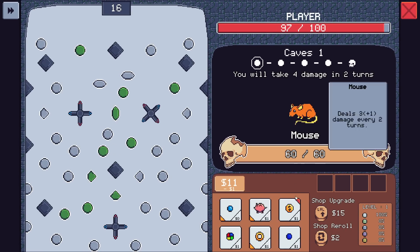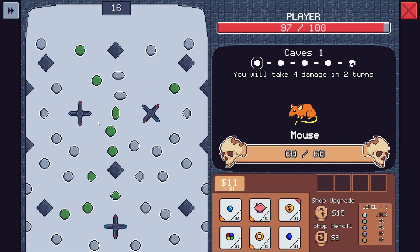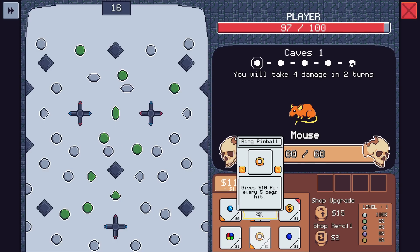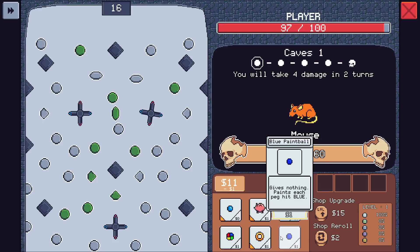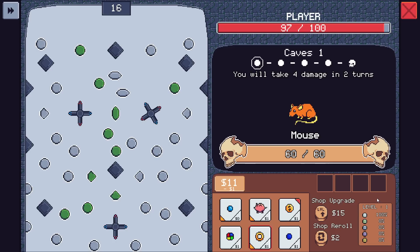We took a little bit of damage but we didn't have damage yet. This one deals damage equal to your shop level for every peg hit. What's interesting here is we're not actually building a set of pinballs — it seems like. Gives nothing, paints pegs a random color, gives $10 for every five pegs hit. This one does two per peg hit at the end of next turn. I'll lock that and buy that. My shop level's not very good, so maybe we do care about money.